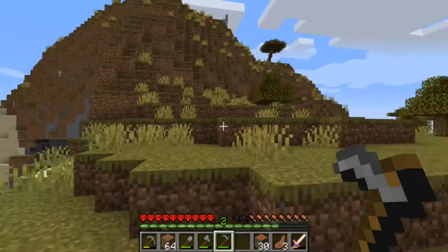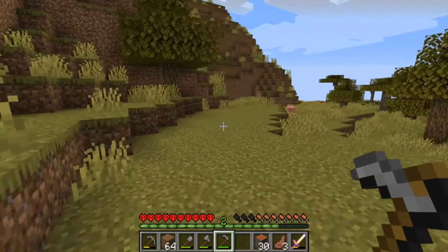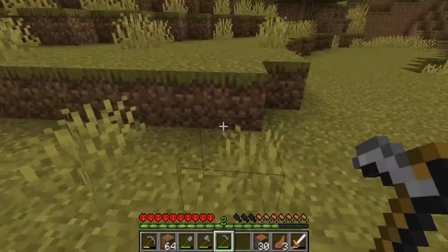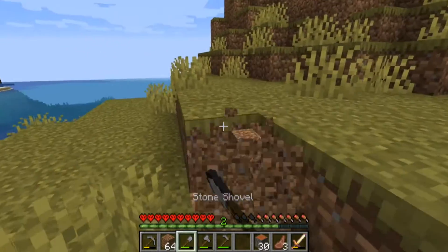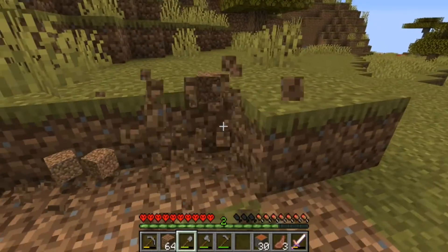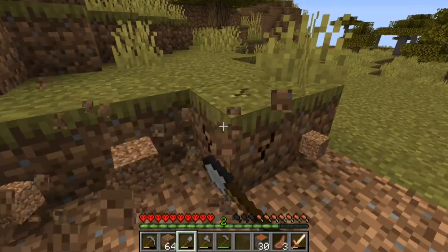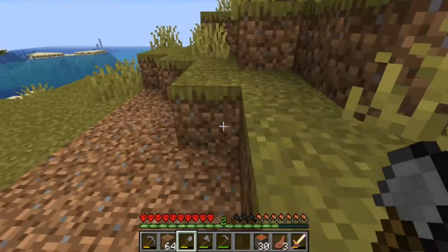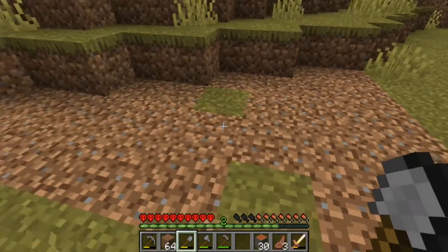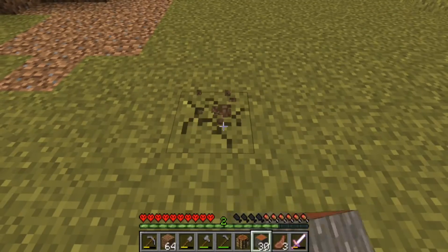For the cow crusher we've got to figure out where we're going to put it. We can make a little building somewhere over here. I'm realizing that creating a base on the side of a hill is kind of a challenge, so let's clear out some of this and make some small hut-type buildings. We'll start by actually putting the cow crusher down.